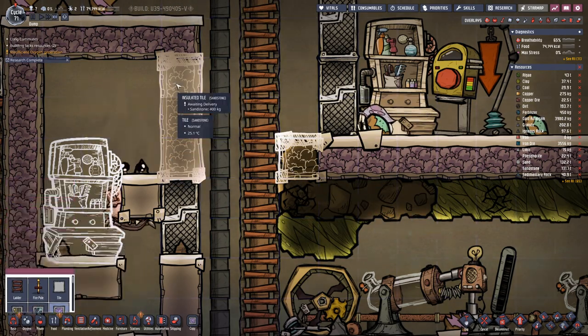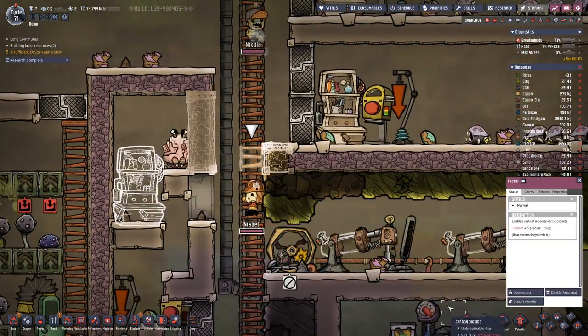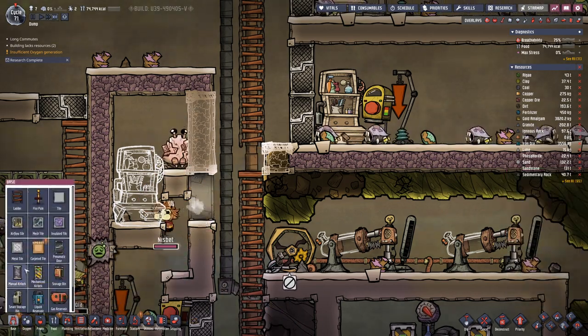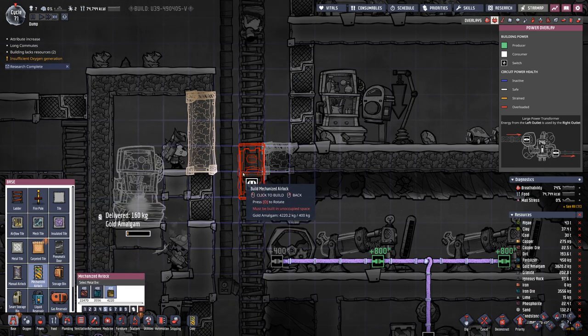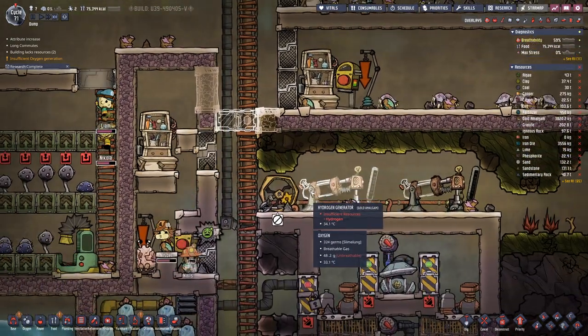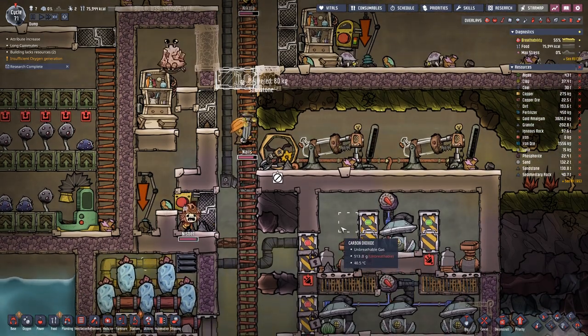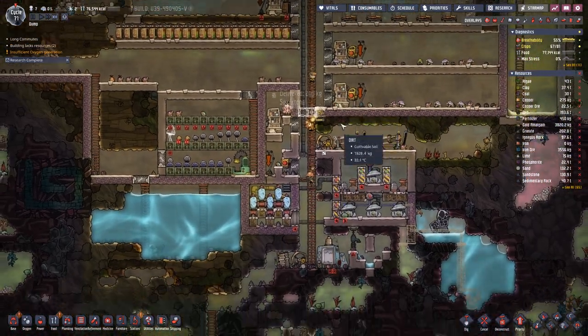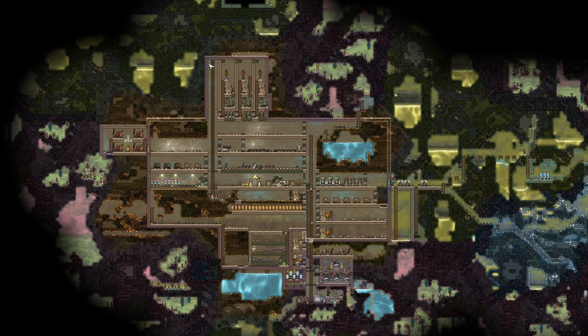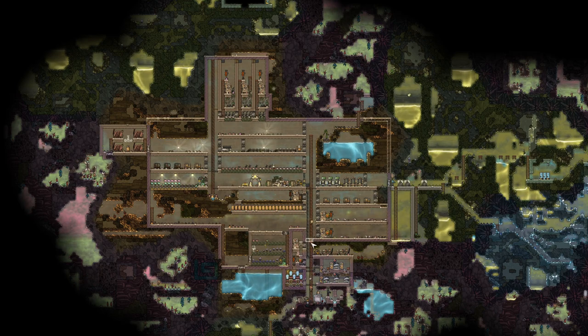This should probably also be isolated. On here we want to deconstruct the ladder and have a door in place, because this is the way to the outside of our base. If we zoom out a bit, all this insulated tile — that's where the border of our inner base will be.